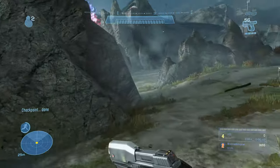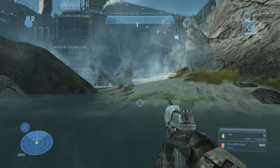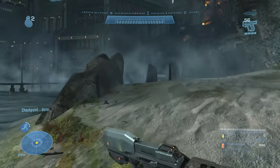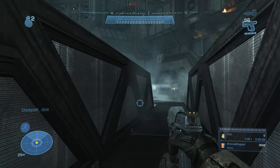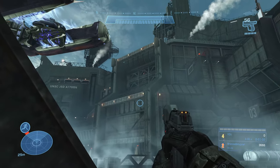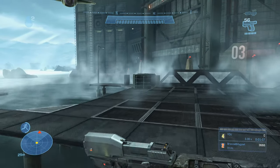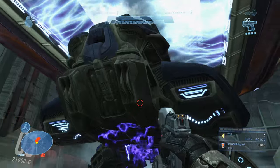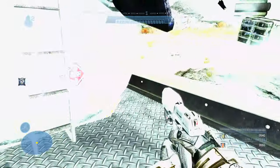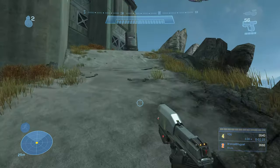We continue following this path and there's going to be a bridge with some cover to hide behind before the Wraith gets dropped off. You can see the drop ship in the distance bringing the Wraith in. The gun on the drop ship is on the back side, so position yourself so it can't see you. Once the drop ship stops moving forward, sprint over and hop onto the back of the Wraith as it's being dropped off. Board it on the back side — if you board the front, the turret gunner will shoot you off.